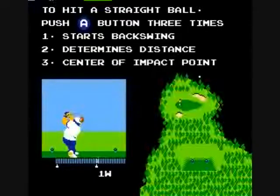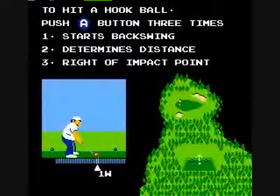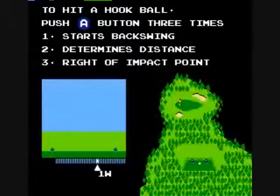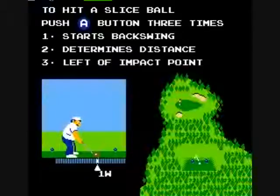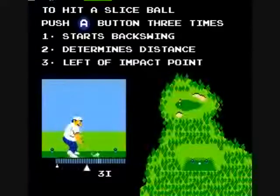I don't really like that there's kind of a black hole as out of bounds, but the way that you swing is you press the A button three times. You press once to start your swing, press again for the amount of power you're going to have, and you press a third time to try to match it up with that little white spot on the meter.